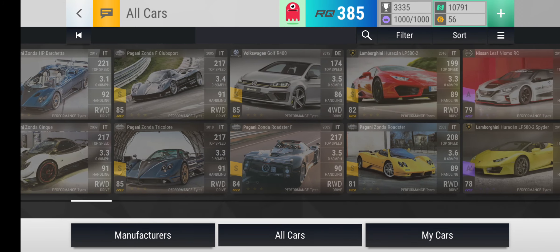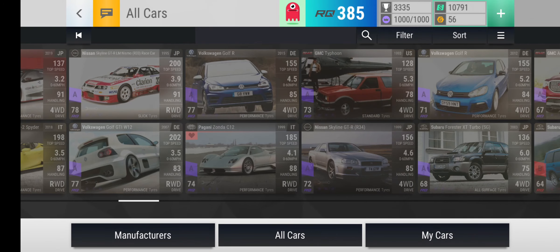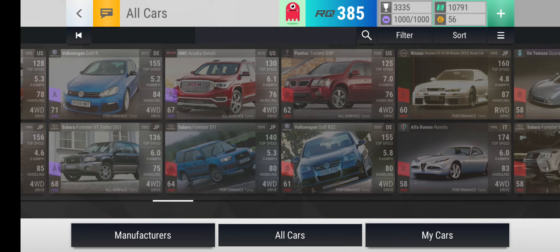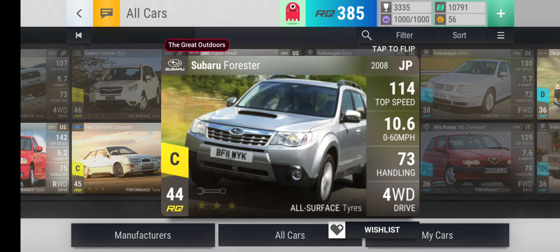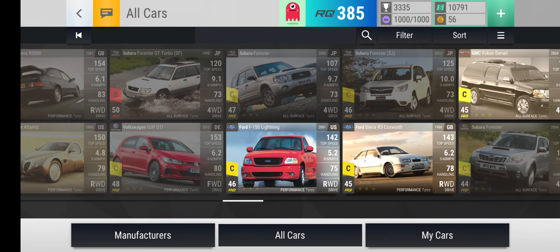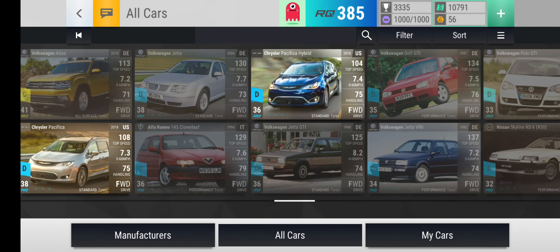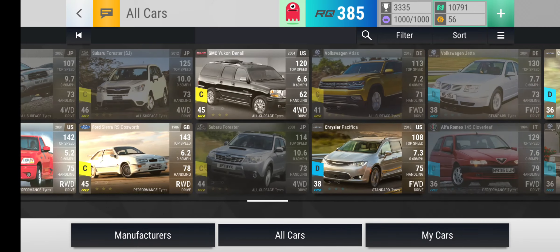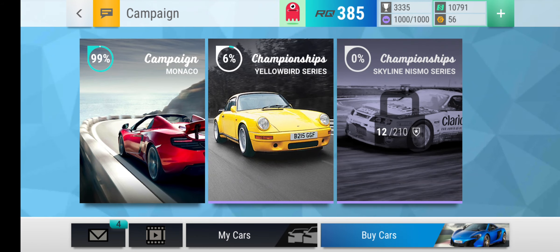All cars — what could we have gotten? There's a lot of Lamborghinis. Never mind, there's a lot of Pangonis. I don't even like that. There's Subaru Foresters, pretty much. Holy crap, there's actually not much. And for these it's all Volkswagens, pretty much. Interesting.